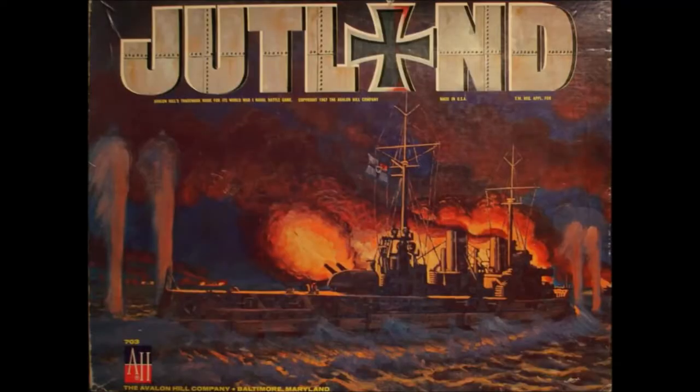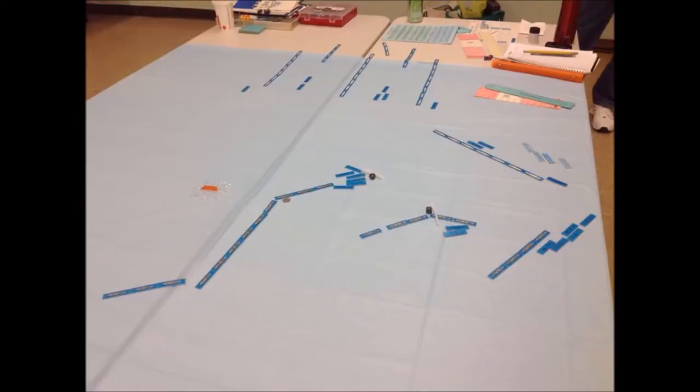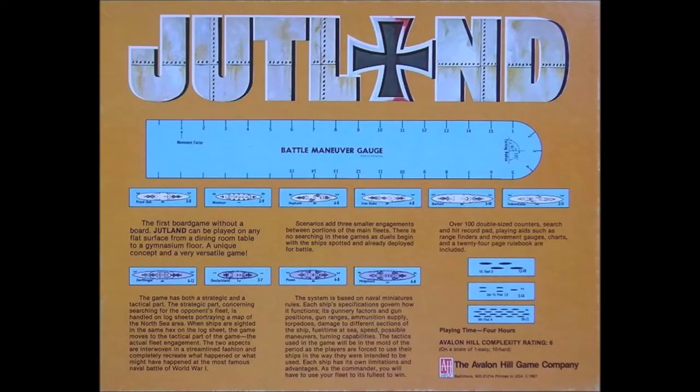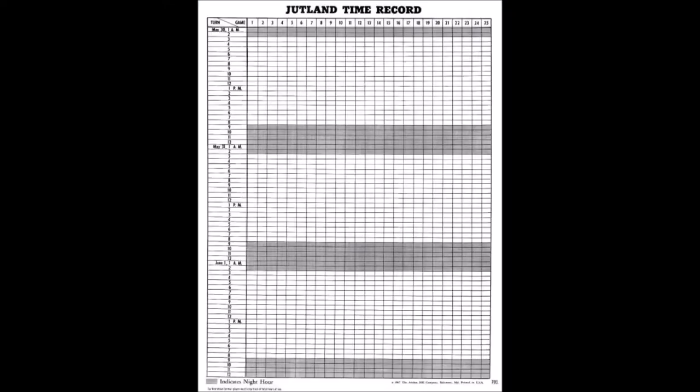The object of Jutland is to sink your opponent's ships. However, you must first find out where their ships are located in the vast expanse of the North Sea. Location and movement of ships are kept in pencil secretly by each player on their own fleet search sheet. When contact is made, a battle develops. Because there is no battle board, ship-to-ship combat is conducted on any flat surface such as a large table or floor. The time record card determines length of play as it alternates between searching for opposing task forces and their actual combat.